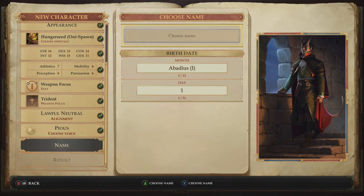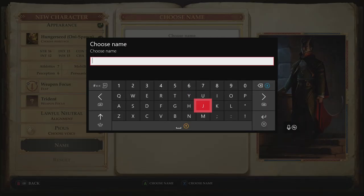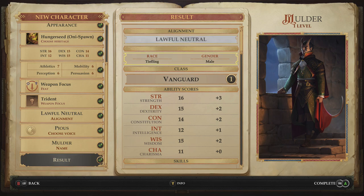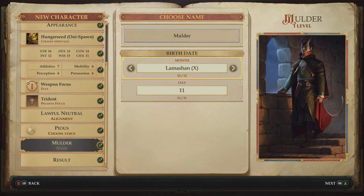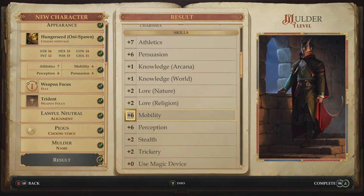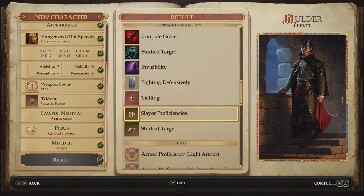After choosing your alignment, you'll be able to choose a voice for your character, name them, and give them a date of birth. Once everything is set, the game will show you a list of everything you've chosen — definitely read over it to make sure it's all set to what you want. Don't worry about making this absolutely perfect, especially if you're new to this type of game. You'll always have the opportunity to go back and reskill your character during certain moments.